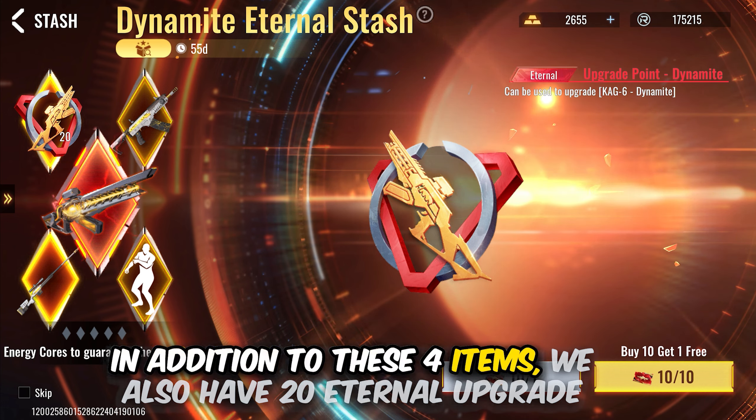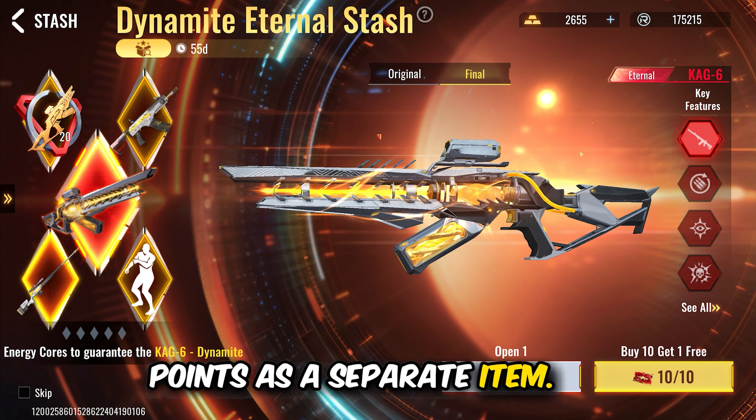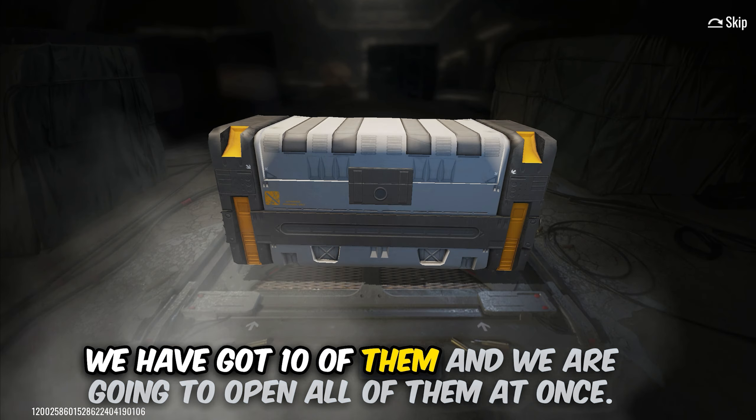Today is special — we are getting the very first eternal skin in Blood Strike. What makes it different? With this skin you are going to get a pay-to-win iron sight and a kill effect. I registered for the one-dollar pre-order where I can open 10 for just one dollar, which is a great deal. First I'm going to open that and see what I get, but before that let's take a quick look at these items.